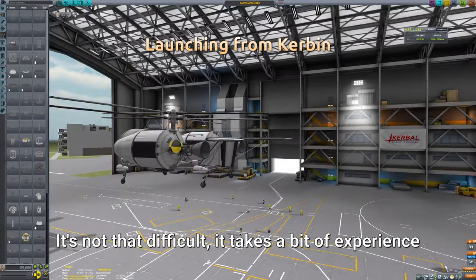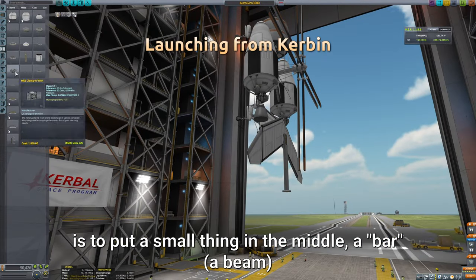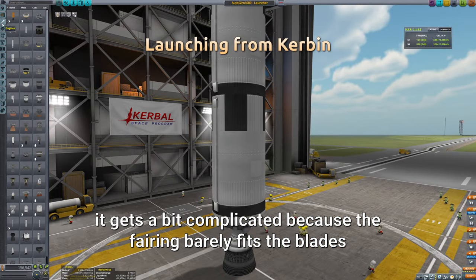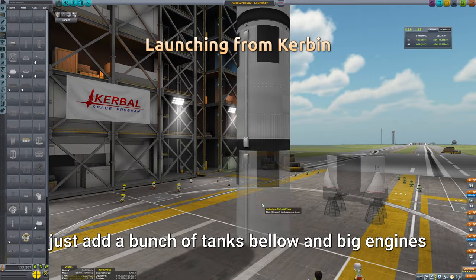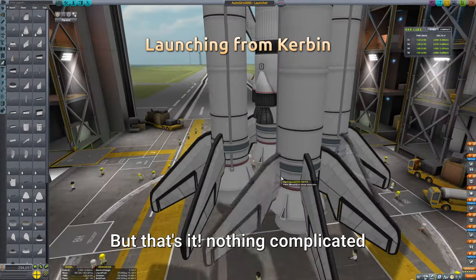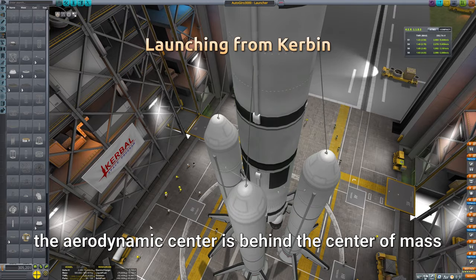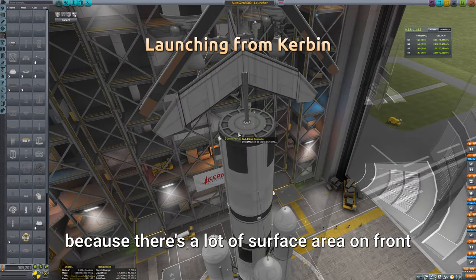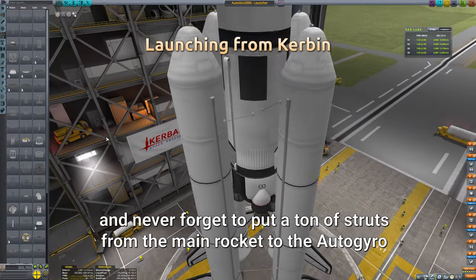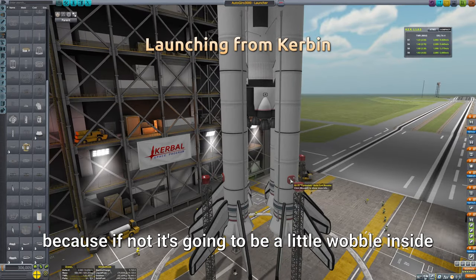It's not that difficult — it takes a bit of experience. Basically what I like to do is put a small bar in the middle and then cover the whole thing with a fairing. It gets a bit complicated because the fairing barely fits the blades, but once that is done the rest is quite easy — just a bunch of tanks below, using big engines and a lot of boosters. The fin films are there just to make sure that the aerodynamic center is behind the center of mass, because there is a lot of surface area on the front and we need to make sure it's not going to become unstable in flight. Never forget to put a ton of struts from the main rocket into the autogyro, because if not it's going to be a little wobbly inside.